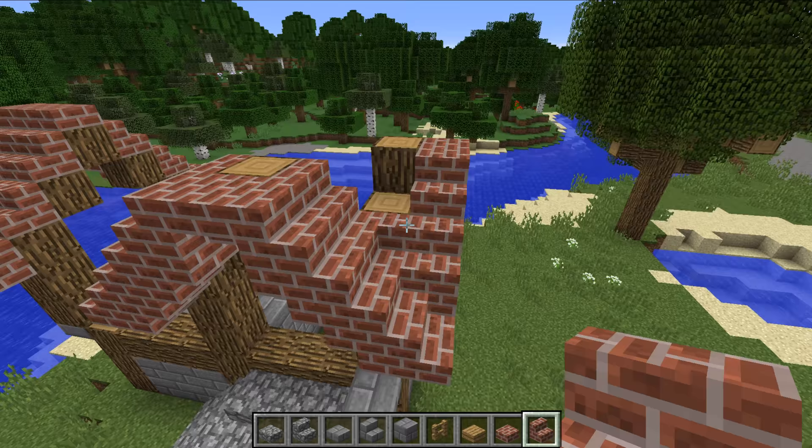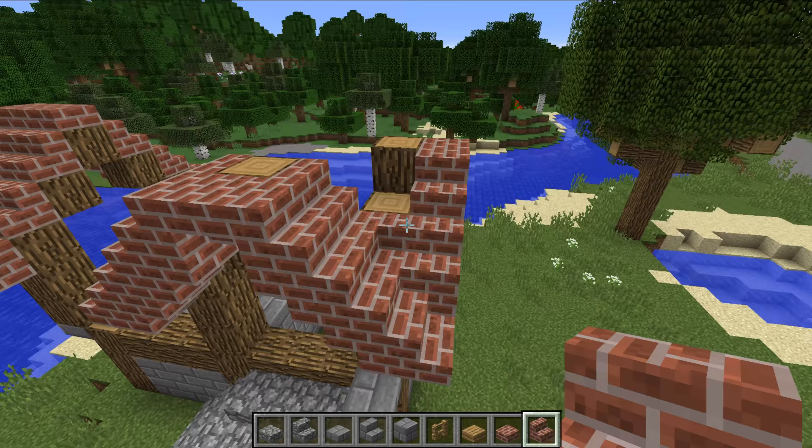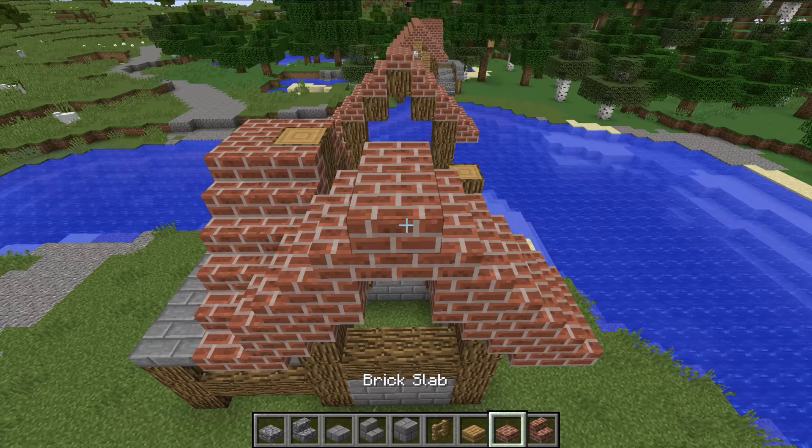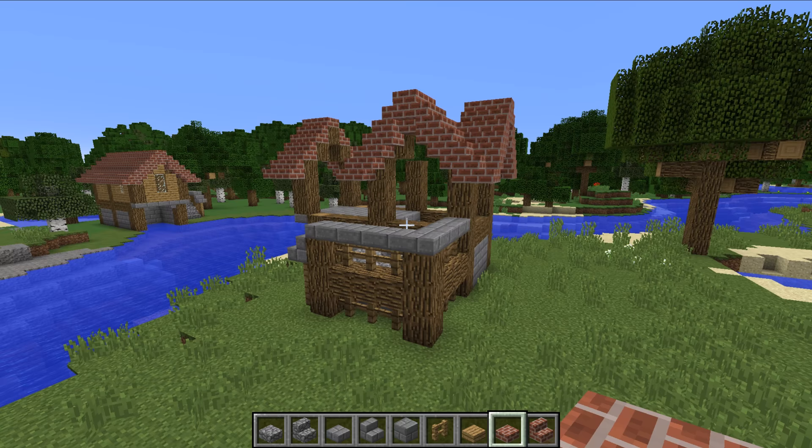You've got your same arch as before, and you want to do the exact same over on this arch with your upside-down stairs as well. There you go - don't forget the slabs on top like I almost did. You've got the basis for your roof as you can see; we are really coming together now.